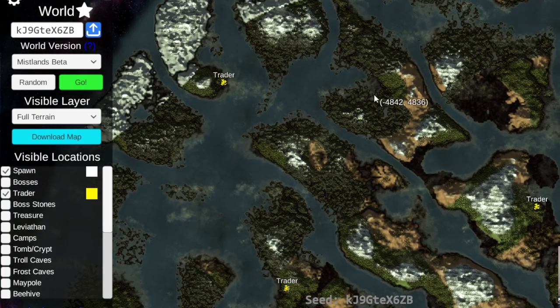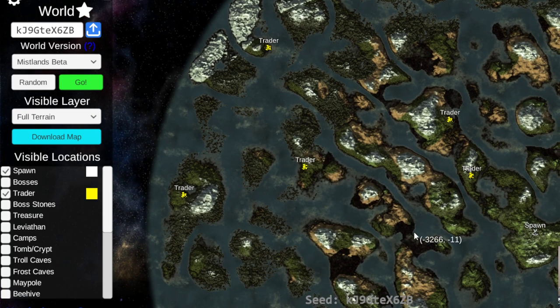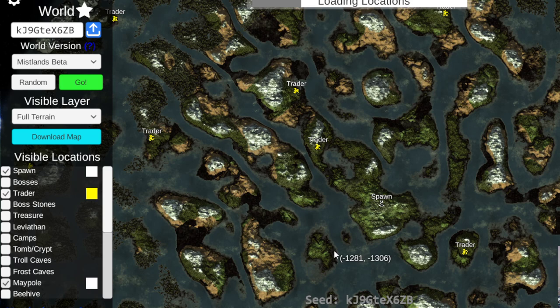Just a bunch of Mistlands — this is Mistlands city, look at all of this. This isn't a bad seed at all. I'm going to check for maypole right now. Almost all of the maypole locations are going to change, so you want to check for maypoles after you've switched to the Mistlands beta view and not prior, because they will change.